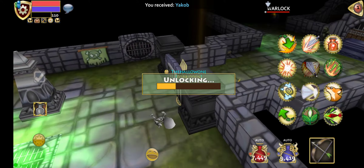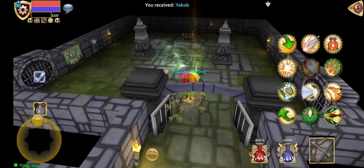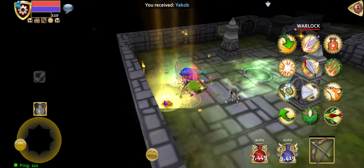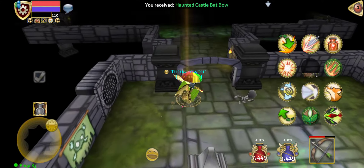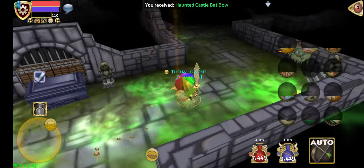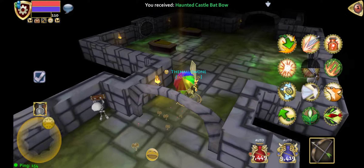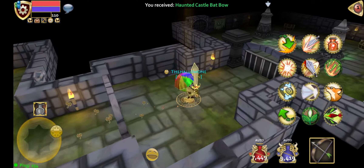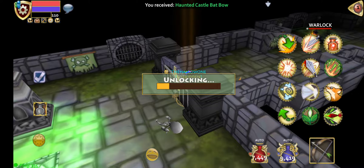You can kind of see how I'm dashing around — that is how you gain ground on the warlock. You want to make sure you can get some ground on him, because if you don't he will hit you. This is mandatory: you have to have a character that has a dash ability. If your character does not have a dash ability — such as Mage or Bird — I'm not sure if they do or don't.